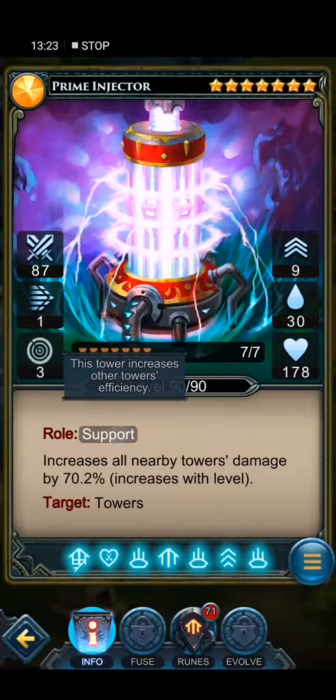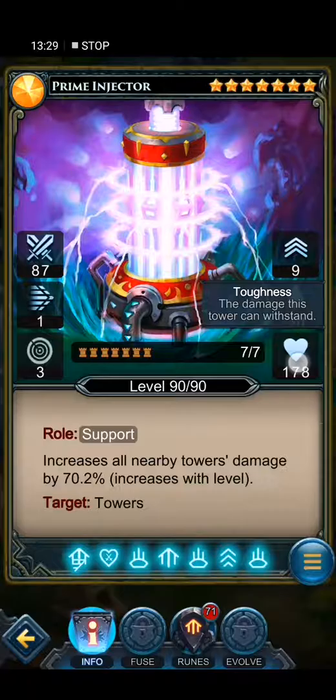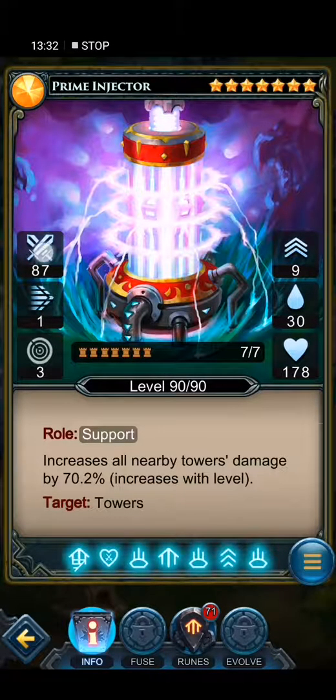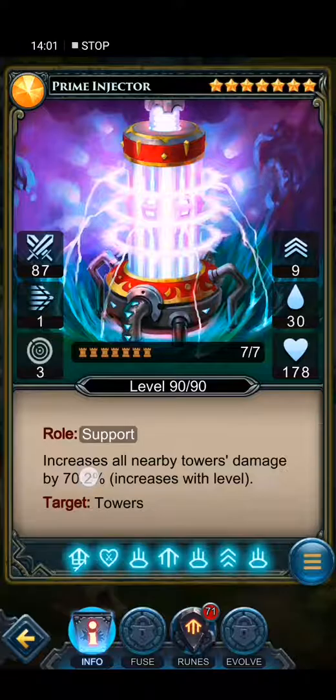Prime Sector — this is the third tower I use every single battle. Legendary, seven stars, nine upgrades, 30 to deploy, seven from seven max level. No damage, no speed, nearly no range, but when I get this tower to max level 9 it gets really good range and increases all neighboring tower damage by 70%. It can only target towers, meaning it boosts my towers to the skies. This is the maximum amount of critical damage increase you can do, so it's absolutely badass.